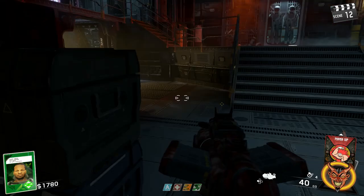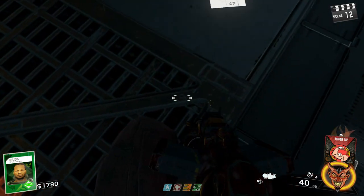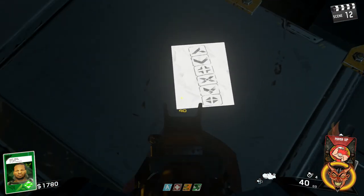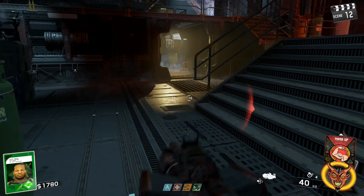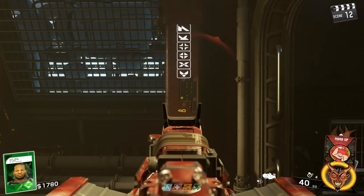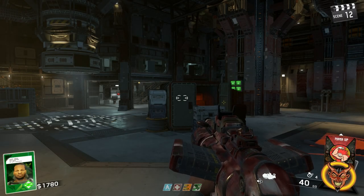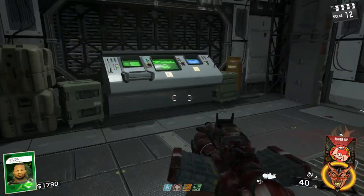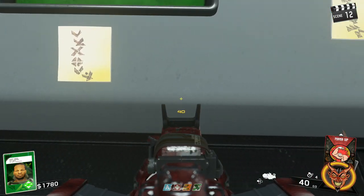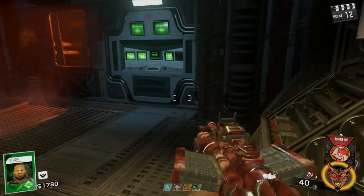Now that you have all four floppy disks, you'll need to find a paper scrap around the map that matches the symbols on your floppy disks. Each floppy disk contains a symbol, and these symbols are different every game, so you'll need to find the matching paper scrap each run. There are four paper scraps around the map. Once located, insert the four floppy disks in the order from top to bottom as shown on the paper scrap. Place them correctly in Neel and he'll become angry, rewarding you with the achievement/trophy.